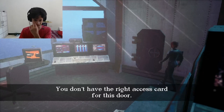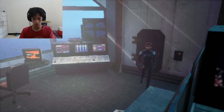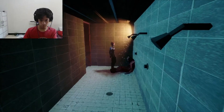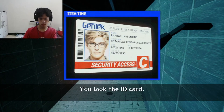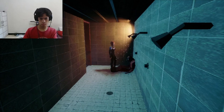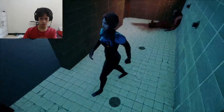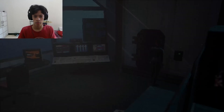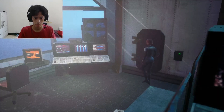You don't have the right access card for this door. What? So what am I supposed to do? There's an ID card. Finally! Oh my god, so I forgot an item. Why didn't I just take all the items at once? Why do I need to pick them up one by one?